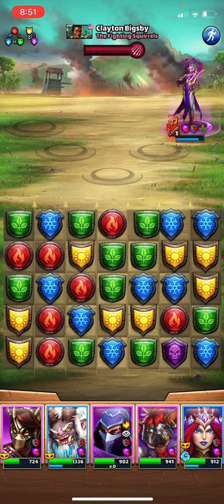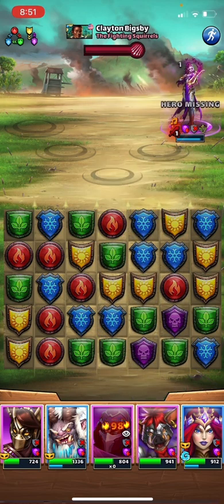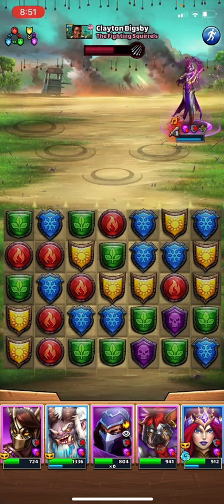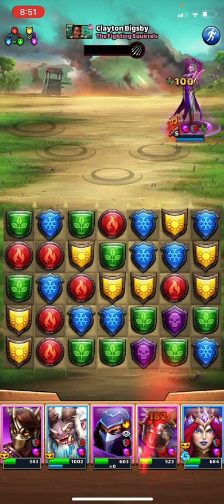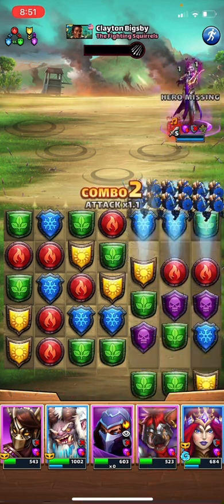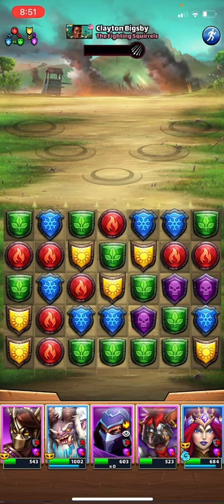All right, we'll play the blue match into Narcissa, and then end it with the tiles. We'll go from the bottom to get the combo multiplier. Hit three done.